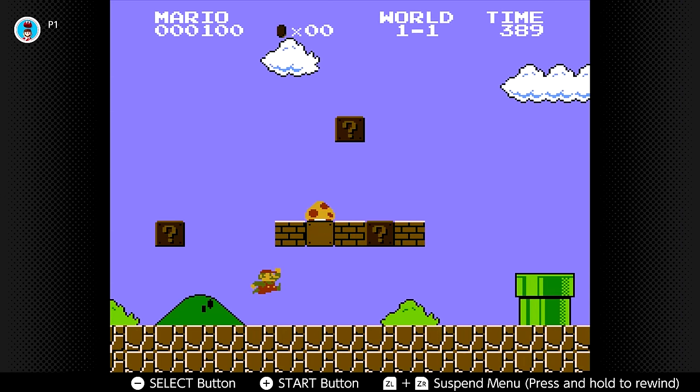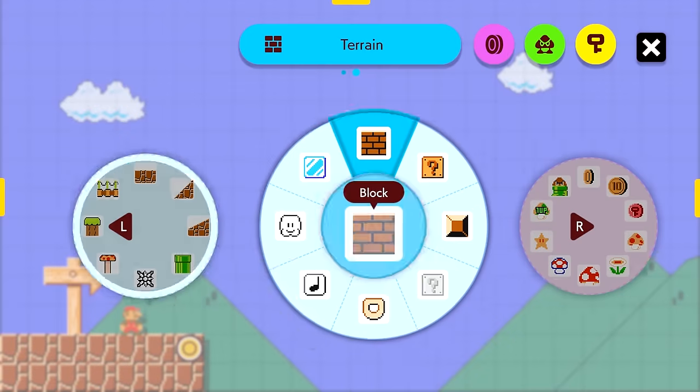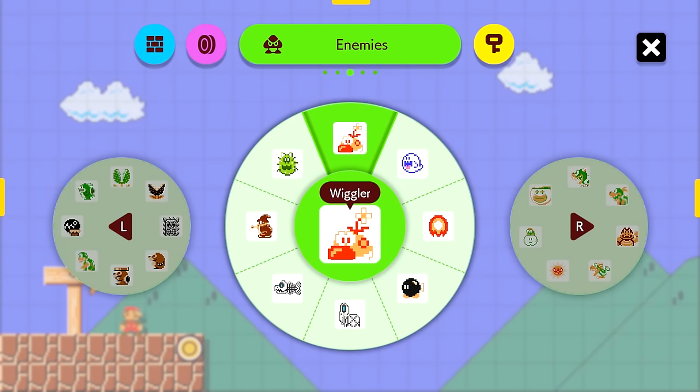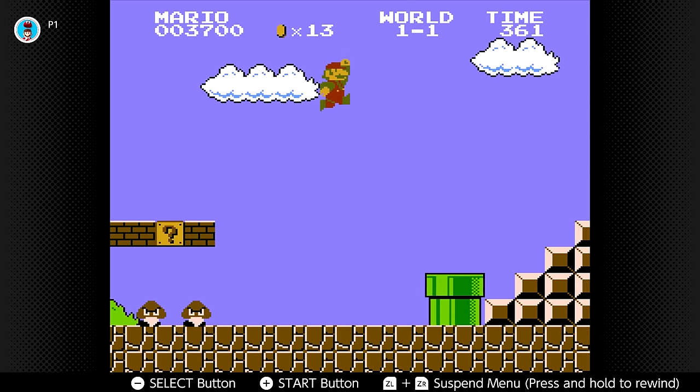Super Mario Bros doesn't have a lot left to pull from. Being the base for the entire Super Mario series, most of its elements are present in nearly every game in the series, and thus also make their way into Mario Maker. With that said, there are still a few elements that have not been added yet.